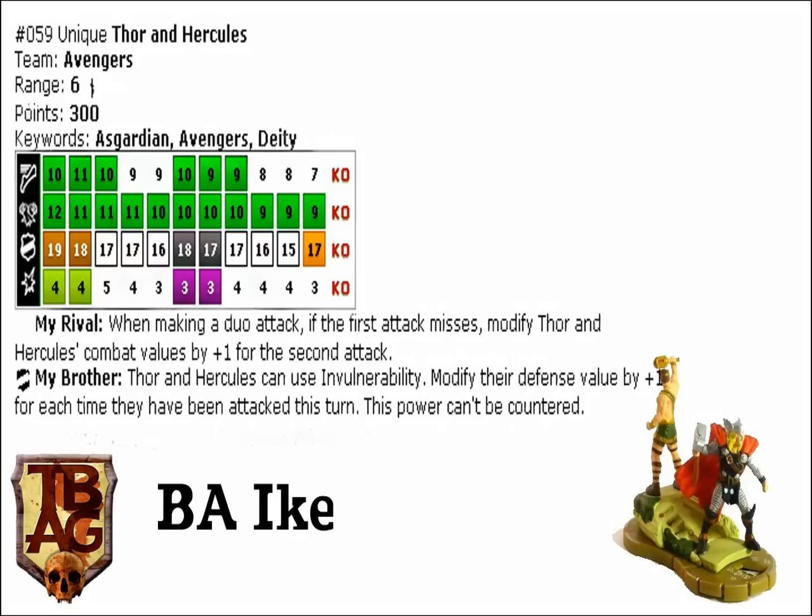It looks great. It's a 300 point piece. It's got this whole mechanic with the immersion split, but the click itself is a duo. It's 300 points. On its first click, he's got a 10 movement, a 10 to 12 duo attack, and a 19 indomitable with four damage. So with a 10 charge, he's got a half movement with a 12 attack, super strength, and exploit weakness — which is a six exploit weakness hit. That's freaking insane. We got a 19 impervious.